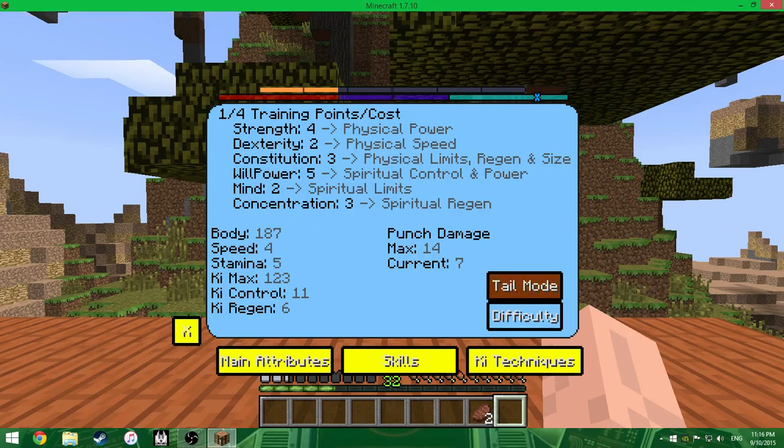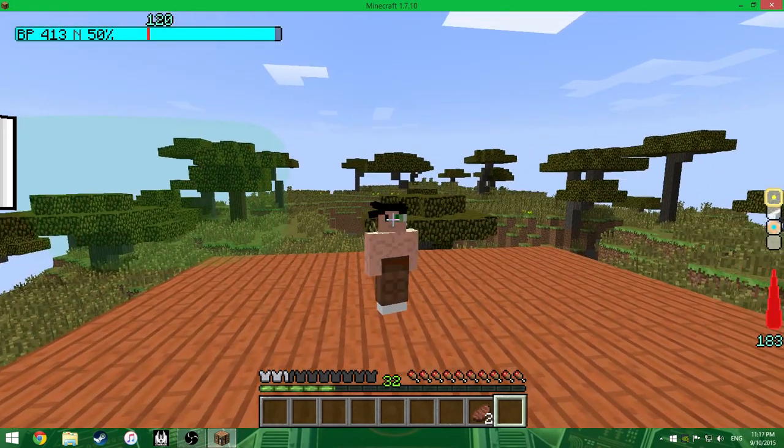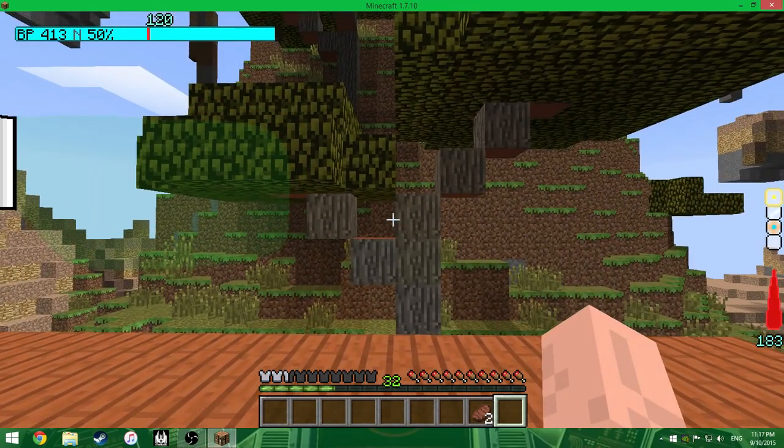I am a Saiyan. I did that on purpose. I have the tail wrapped around me. I know I have leather pants on, but you can see it's a slightly different colored brown around my waist. I did that on purpose for the Super Saiyan forms.